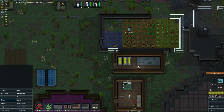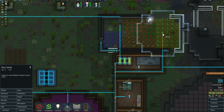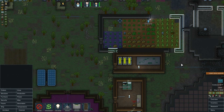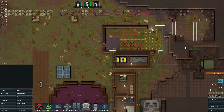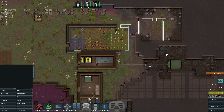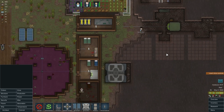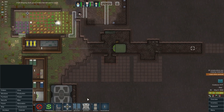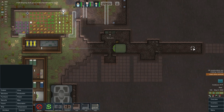Oh, I never put down the sun lamps - one right there and one right there. They take a lot of power. We'll just run this right through here. Will he grab these automatically? Yes he will, even if they're not set to haul he'll grab them automatically - that's awesome.